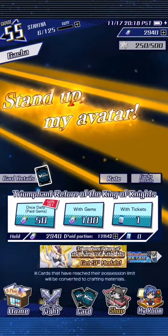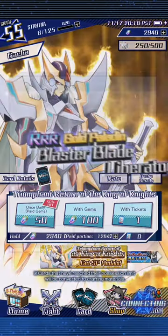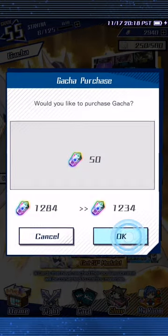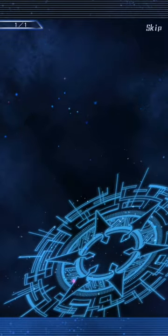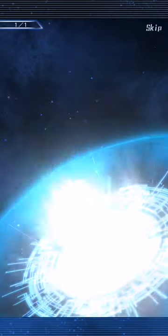Now for our one random pack — because we are on 29 at the moment. That brings us down to a very nice 30. Very pleasing. Let's see what we get from our one random pack.